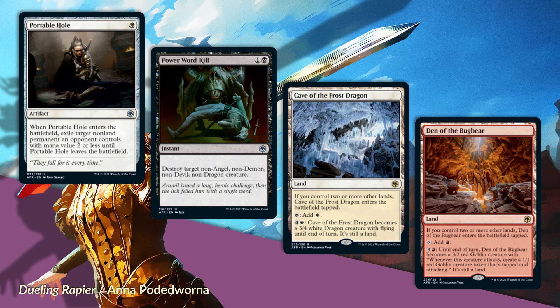So let's get into the cards that we are adding to Alaesis—there are four of them, two of which are lands. Let's start with the non-land cards. First is Portable Hole. Portable Hole is an uncommon—it's a single white pip for an artifact. When Portable Hole enters the battlefield, exile target non-land permanent an opponent controls with mana value two or less until Portable Hole leaves the battlefield.